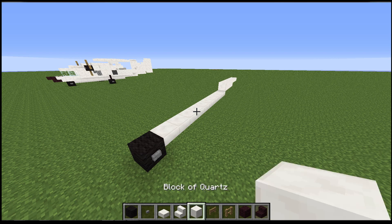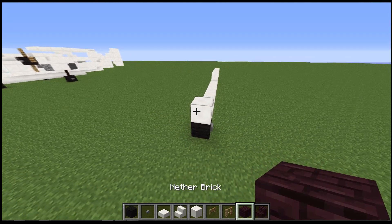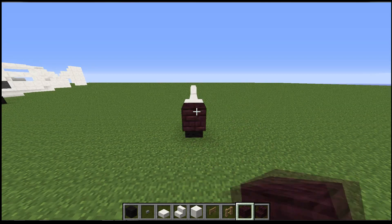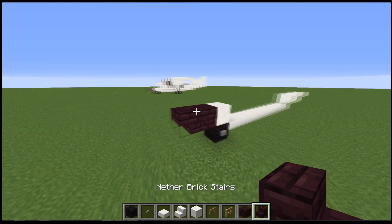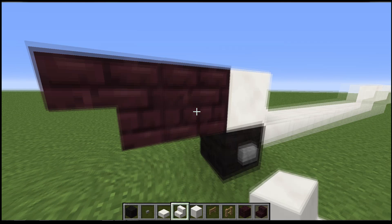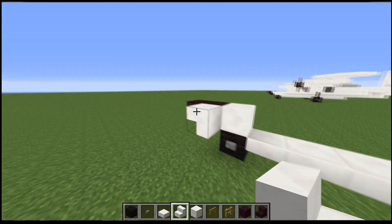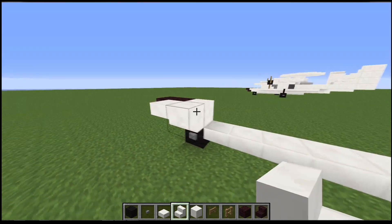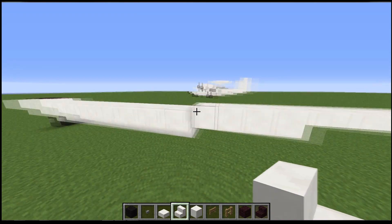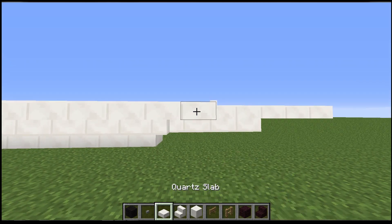Then grab a block of quartz and place that directly on top of this wheel here. Then you're going to have nether brick — this is just the darker material. Use any sort of dark material; this is the darkest we've got for default. Just place a block on there, and then do an upside down nether brick stair as well. If you now grab your quartz stair, we're just going to wrap one around here — just on this full block. This is going to be 13 stairs in total. The 13th one we're going to turn this way, so it should just connect into that block you put before. Then just put a slab in.